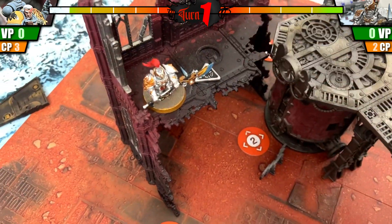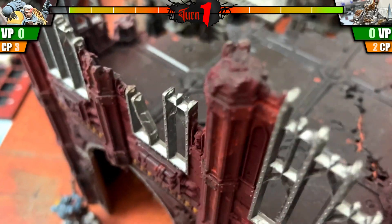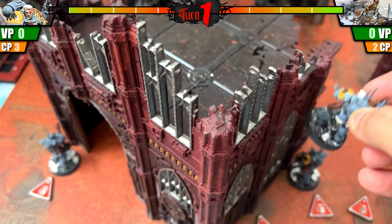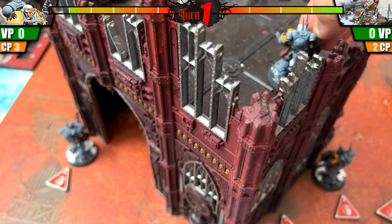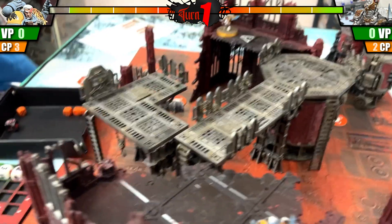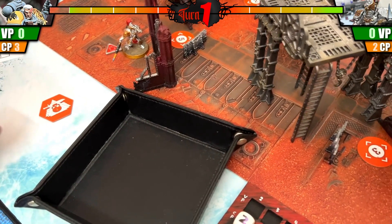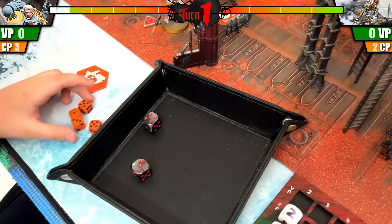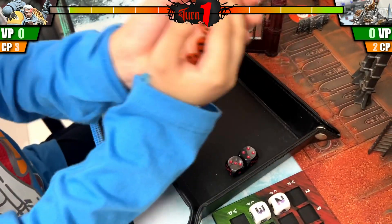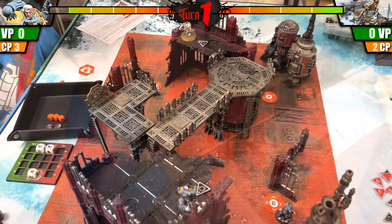This guy is already ready, so we'll just turn it off. Okay, so next is my turn — my sergeant will move up. This guy same 4 inches, then over this thing, come over here. Then I'll shoot the guy who just shot my warrior. I have four attacks, only two hits. You need two-plus — okay, I want two-plus. Two, two, two, two — very good. So now it's your turn again.